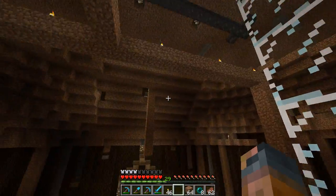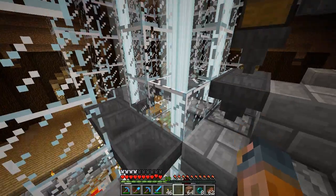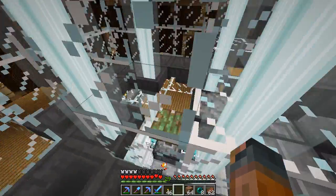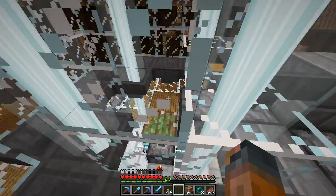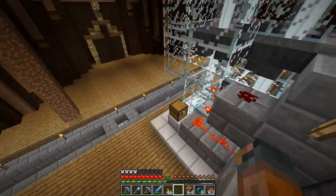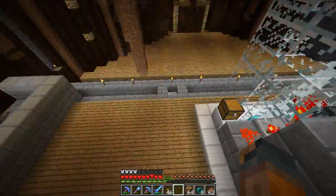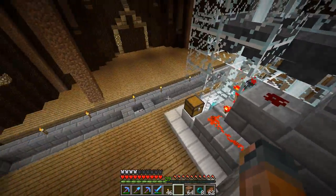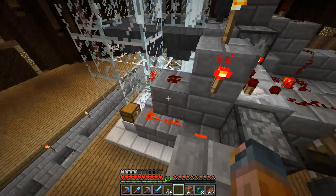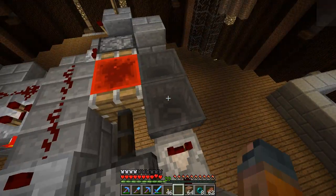All right — the case of the missing iron. What I believe happened: after I recorded the last episode I went into a creative world and tried to recreate it, but I couldn't. However, there was one time when we came down here and there was a bunch of dirt lying on the roof of the witch hut — and not too long ago there was a stack of arrows just lying there. So I think it is a case of this stuff keeping a chunk loaded and allowing some of this machine to keep doing its thing.